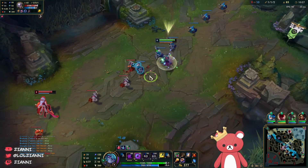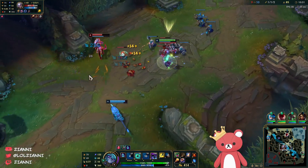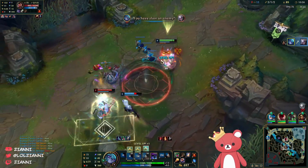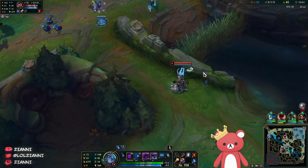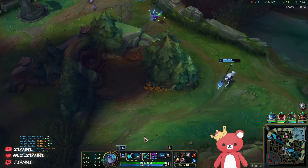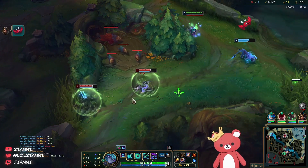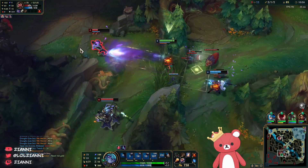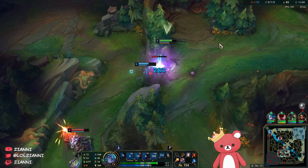I'm actually down to look for an invade — it's just we don't know where Thresh is right now. We gotta play around the Thresh though, he is below us. Actually we could probably look for him. My Nidalee's not in range yet so she wouldn't be able to follow up with her spear unless... He actually healed off of the raptor camp — that's super unlucky.